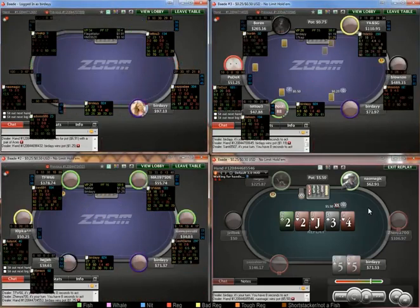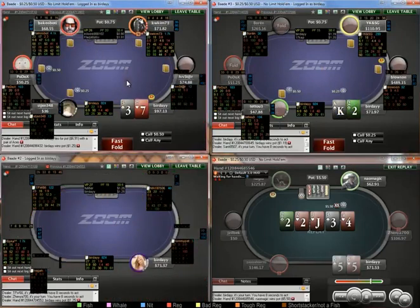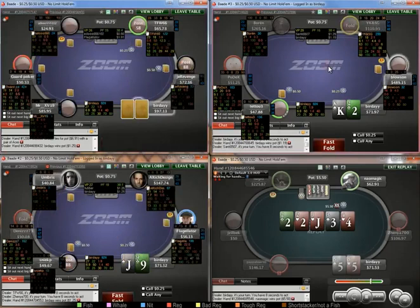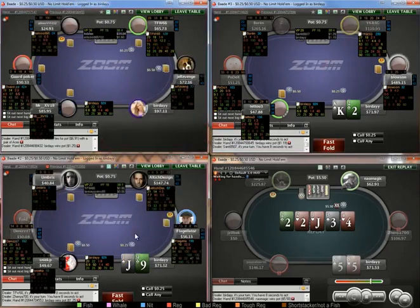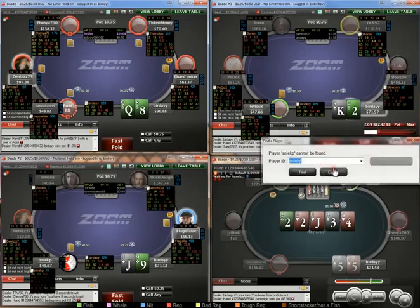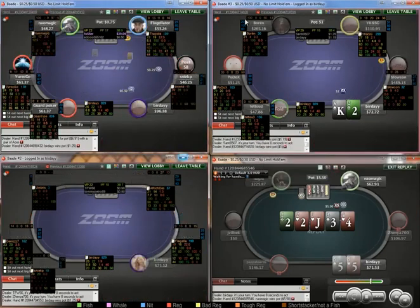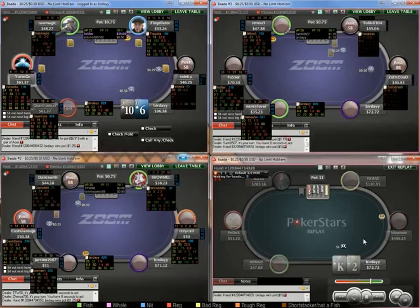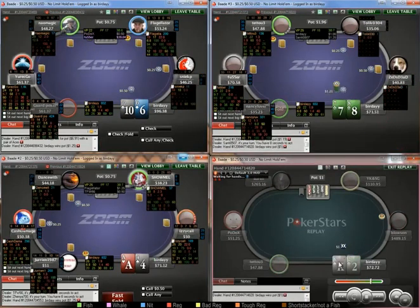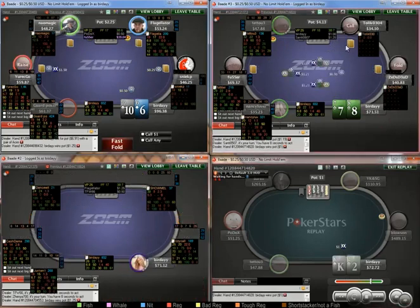Pretty standard preflop decisions around. First fish you can go exploitative sizing — so I just raised for mid there because he was opening and folding 100% to line versus mine steals. Exploitative play is key.